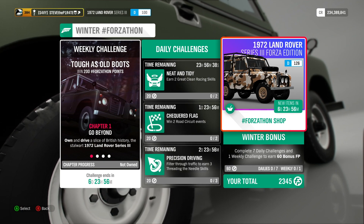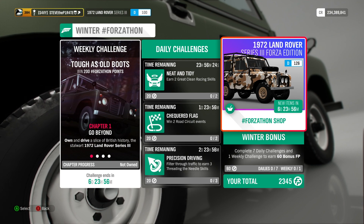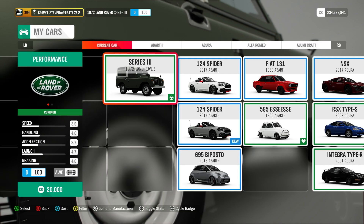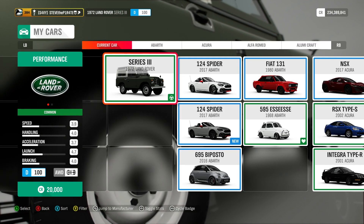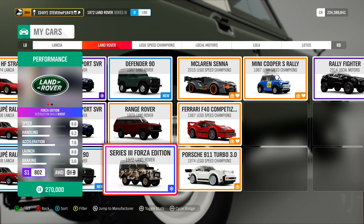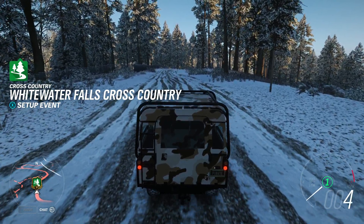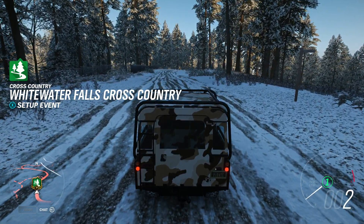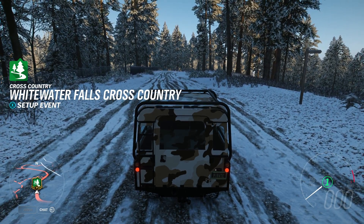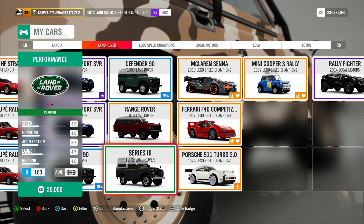Chapter 1: Go Beyond. Own and drive a slice of British history — the stalwart 1972 Land Rover Series 3. You can pick up the Series 3 Land Rover for 20,000 credits in the auto show. I want to see if the Forza Edition works for this, but it looks like the Forza Edition doesn't work. Why would they put that in the Forzathon shop if it doesn't work for the Forzathon? So you are going to need the standard Series 3 Land Rover.